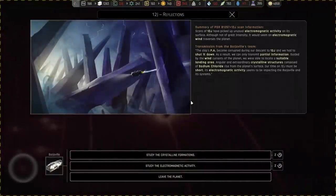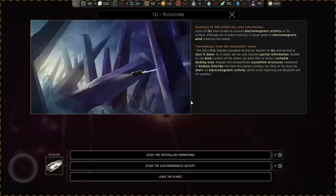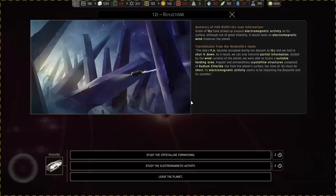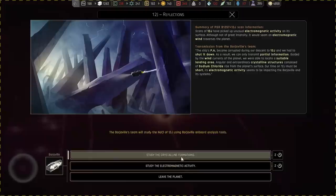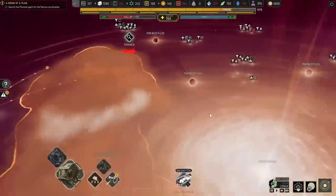Scans of 12J have picked up unusual electromagnetic activity on its surface. Although not of great intensity, it would seem electromagnetic wind traverses the planet. The ship's PA became corrupted during the descent to 12J and we had to shut it down. As a result, we can only transmit partial information guided by the wind currents of the planet. We were able to locate a suitable landing area — angular and extraordinary crystalline structures composed of sodium chloride rise from the planet's surface. Our time on 12J must be short. Its electromagnetic activity seemed to impact the Barshaville and the system. Let's study the electromagnetic activity — that's more important and interesting to figure out. Maybe we'll find a way to stay there a bit longer.